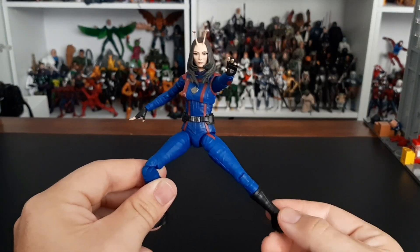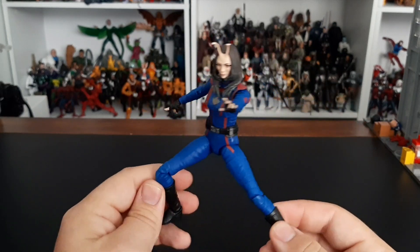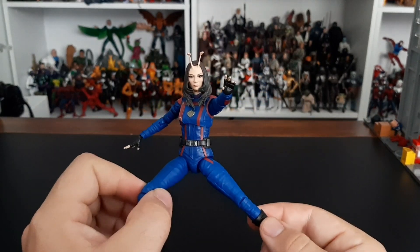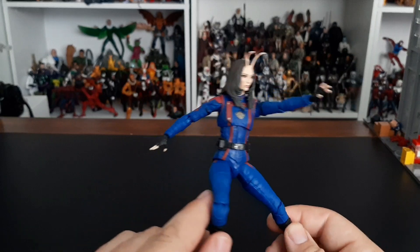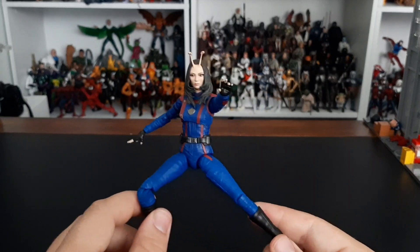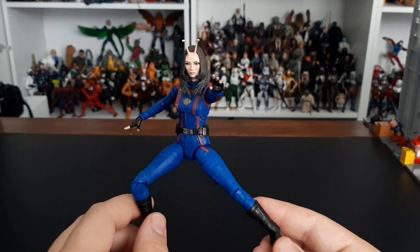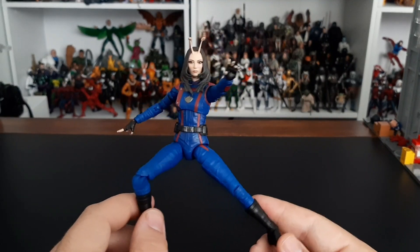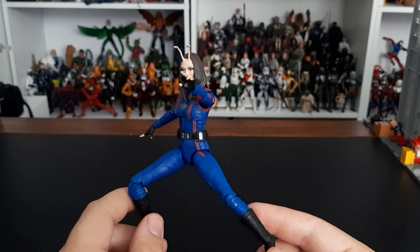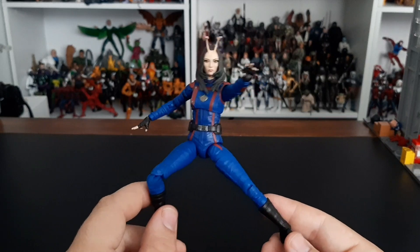Starting at the bottom at number 9, we have Mantis. Now while this is a very decent figure — pinless joints, double jointed elbows — I just don't have a lot of playability with her. She didn't come with a lot of accessories and has a very neutral face. The hands work with her empathic ability, but I have a really hard time finding a good set of poses and pictures for her. I'm very happy to have her as she completed the team, but she's just a little disappointing. Not bad — just missing something.